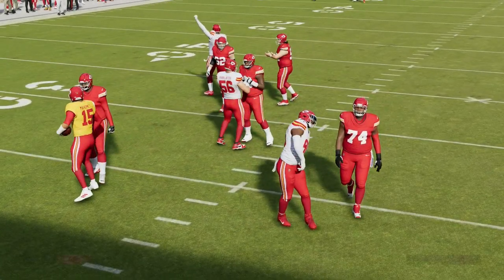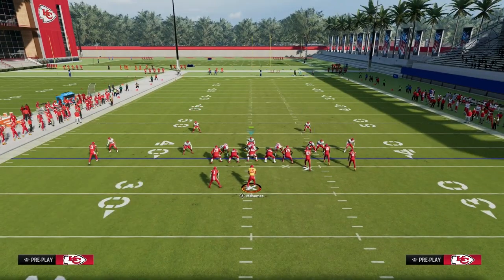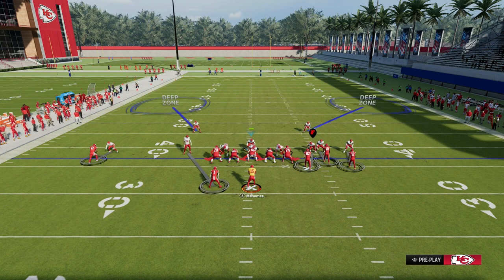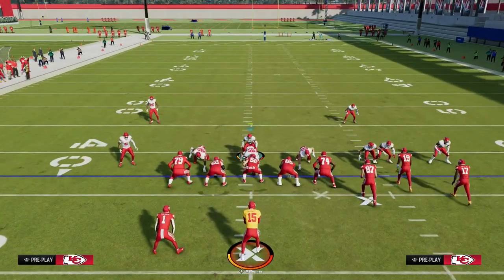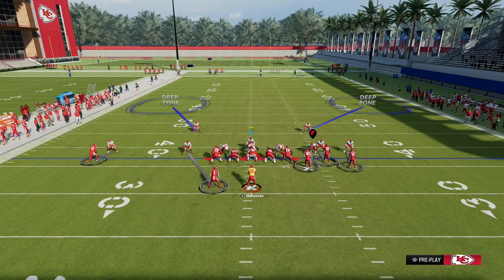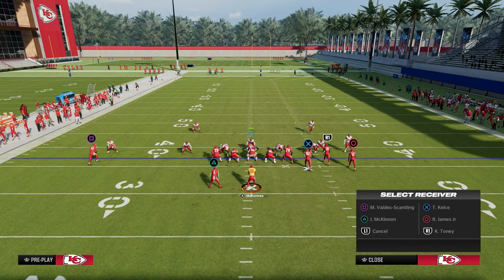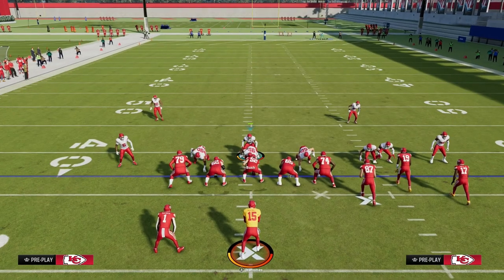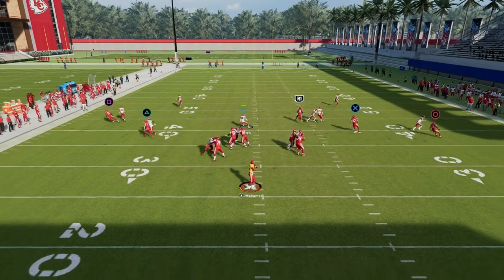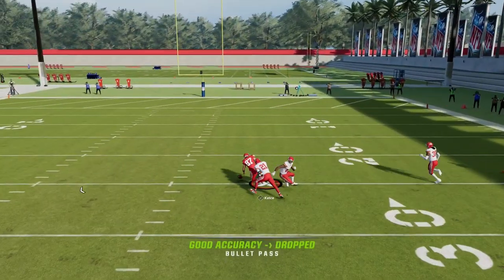Another big piece of this defense is that it is adjustable. If you don't want to shade your coverage underneath or inside, you don't have to. You can adapt this coverage however you want — I really do recommend pressing the coverage, but you don't have to shade underneath. You can simply shade inside, and you're still going to get these really good press animations, but now they're not going to get so far underneath that a tight end wheel route can beat you over the top. This coverage is absolutely incredible.